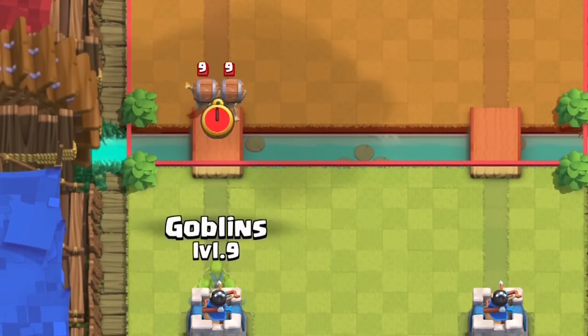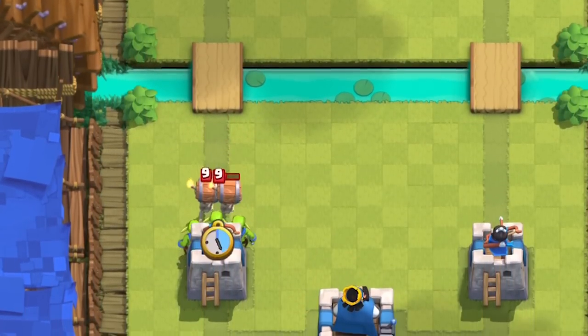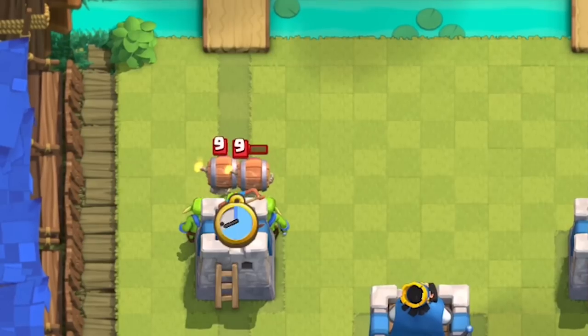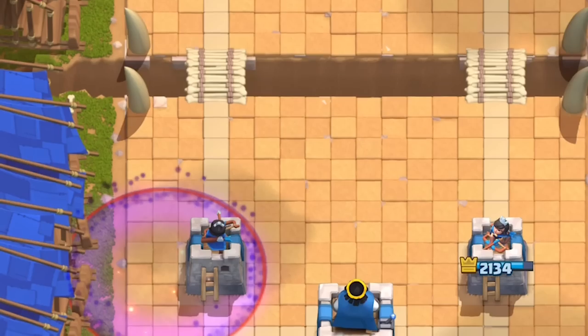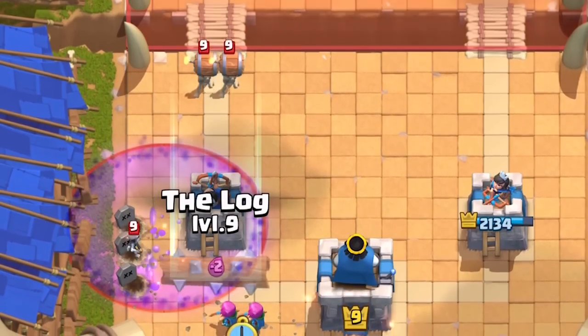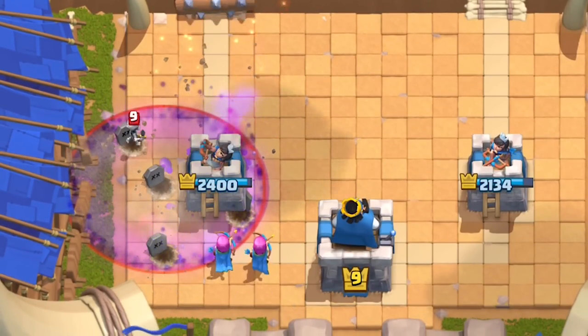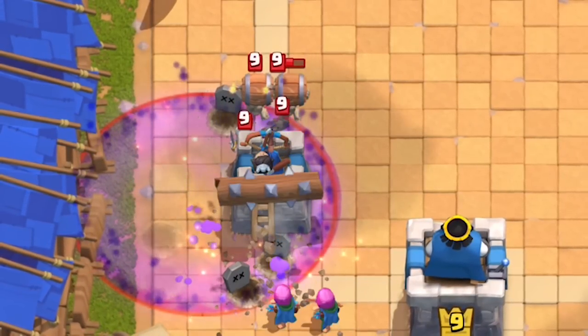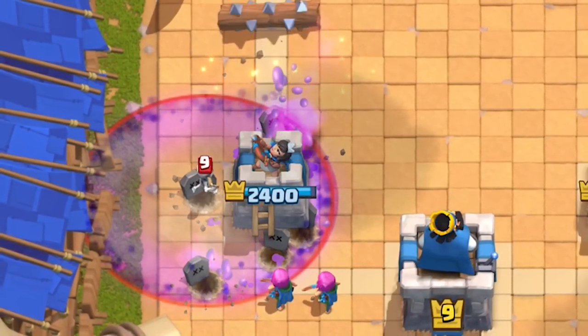The wall breakers take quite a long time to explode once they reach your tower — we found many times where they should have exploded but at the last moment they get wiped by the tower. You'd think maybe you could tank your wall breakers with graveyard, but if you end up with only one shot left, they're gonna stall right at the tower and get sniped just because the tower will retarget onto them with the skeletons. They're not good tanks.